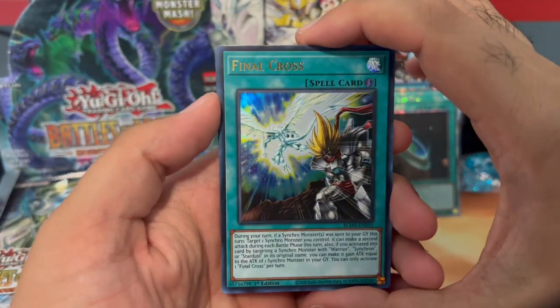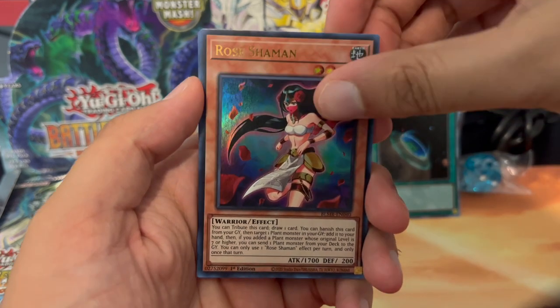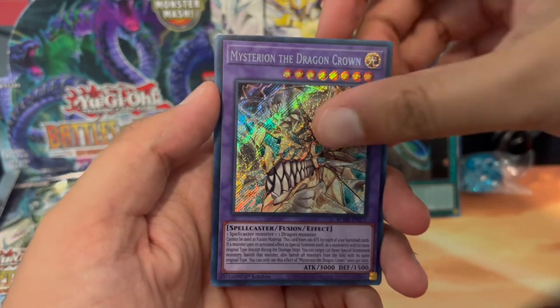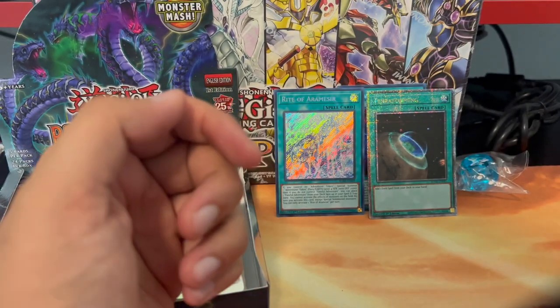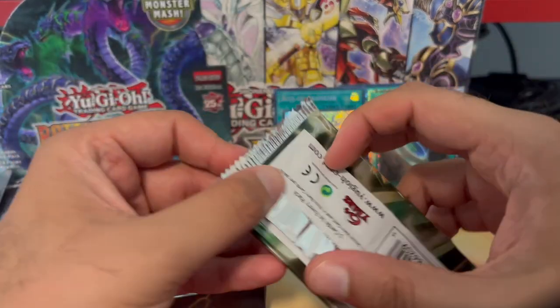Let's see — Final Cross, Rose Shaman, and a Mysterion the Dragon Crown, secret rare! Ghost Lancer and a Puppet Rook. That shine actually looks very cool — I like how it looks.